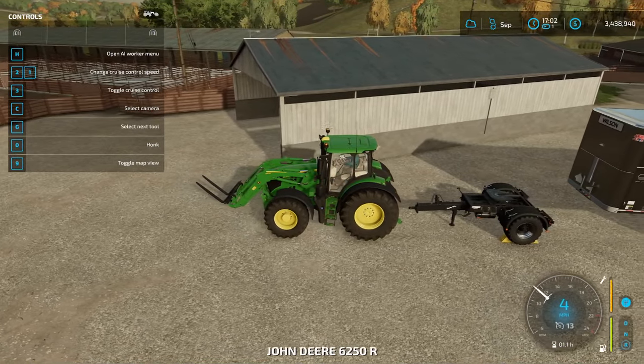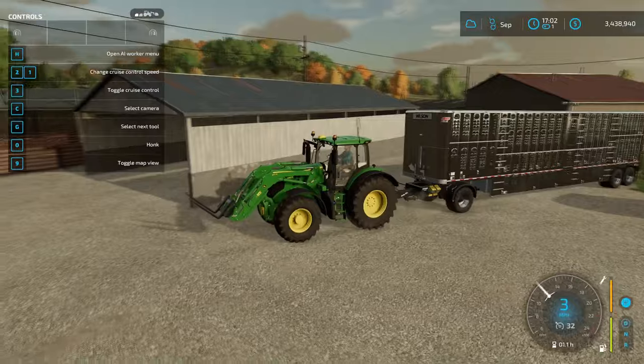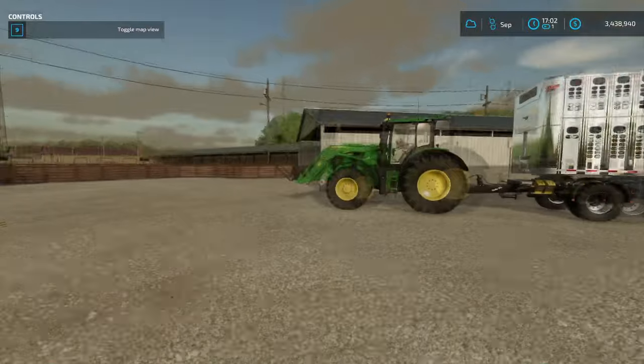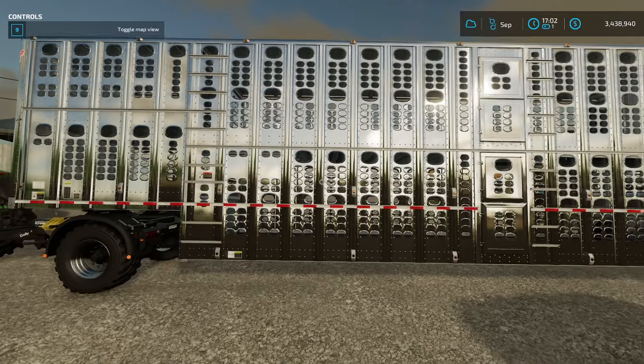To use the dolly, all you have to do is just make sure that it is connected, then you back up, and then you can haul this around. One thing to note with this one is when you go buy the animals, you can't mix them. So if you buy cows, you can't also buy pigs or sheep at the same time.